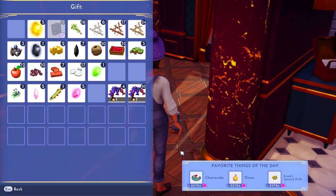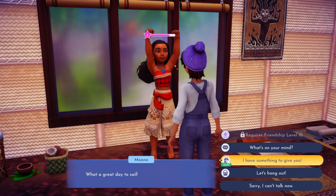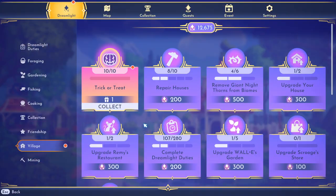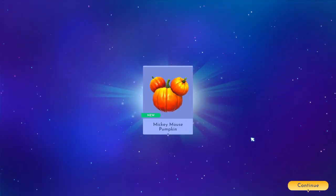Once you craft your candies, just go around your valley and gift one to 10 different characters. Remember it has to be 10 different characters — if you already gifted someone from a daily favorite gift, that person will not count again. Once you do all 10, the reward is this Mickey Mouse pumpkin, which in my opinion might be the cutest reward.